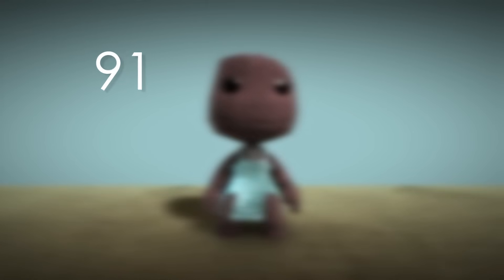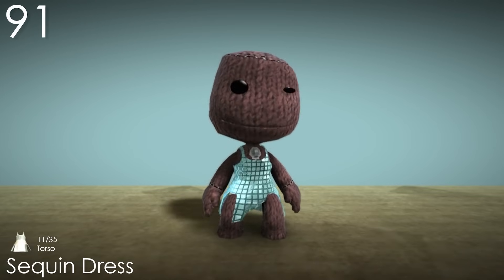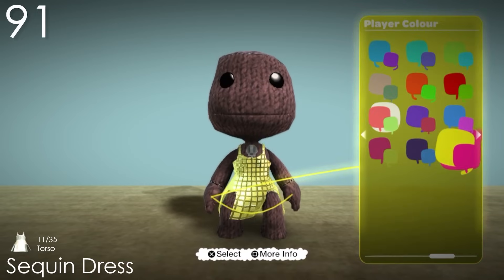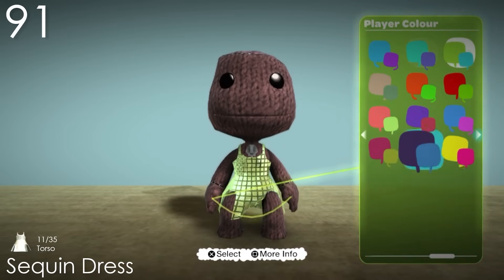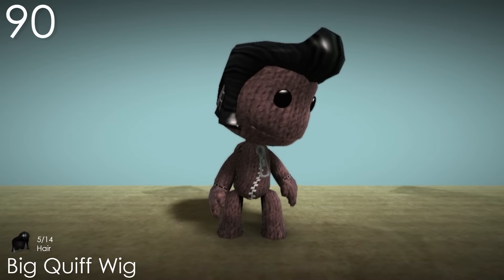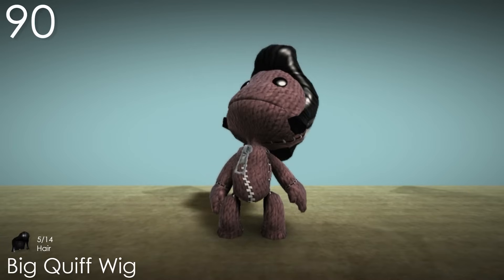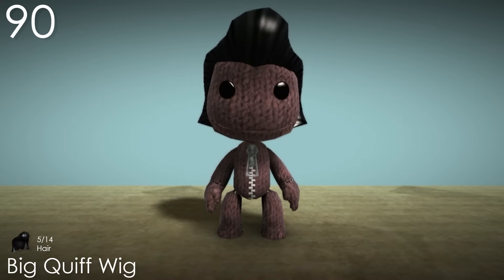Number 91: Sequin Dress. This is definitely one of the more interesting looking dresses. I would normally dislike the popper colour here, but because of the sequin I think it actually enhances the effect that it gives off — it's very sparkly and retro looking. Number 90: Big Quiff Wig. This is a very stylish and recognisable hairstyle. The name alone is pretty funny, and it genuinely makes Sackboy look pretty cool, especially with how big those sideburns are and the massive curve at the front. It's also amusing how shiny it is.